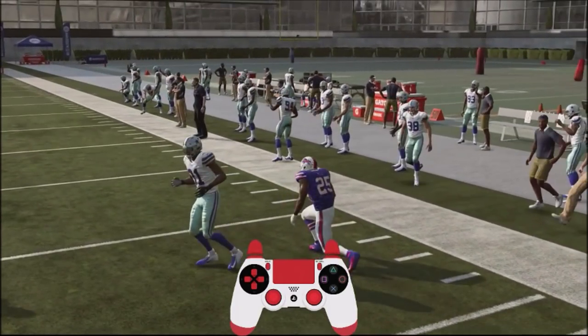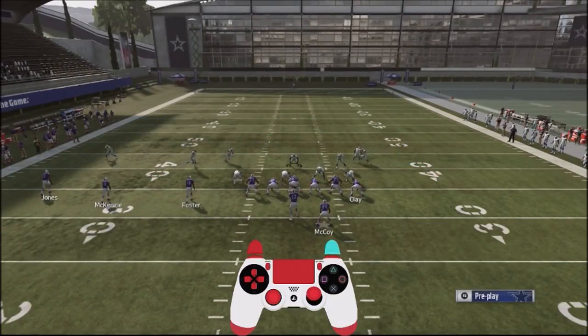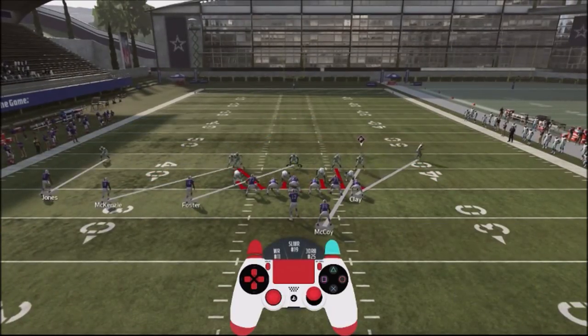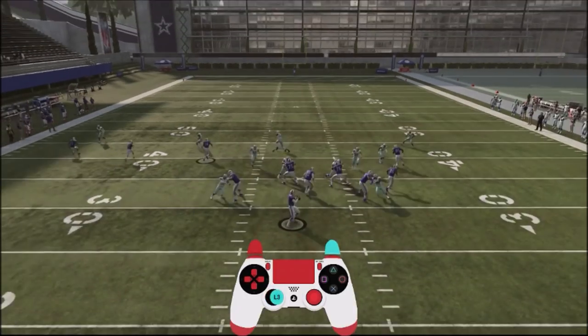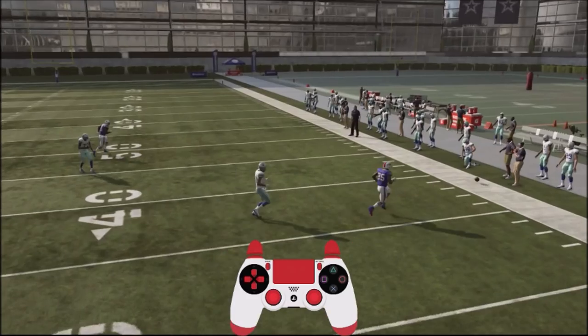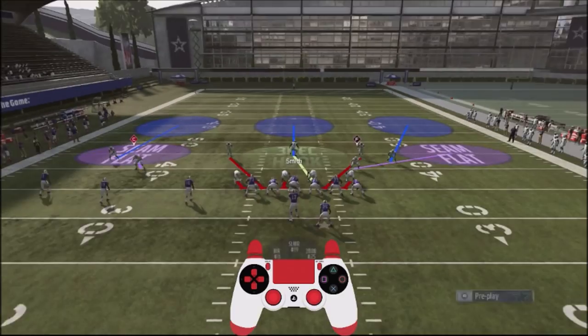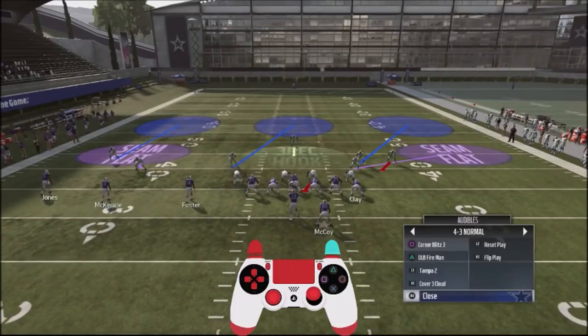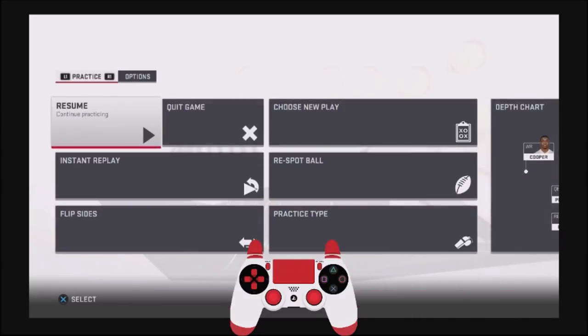Another adjustment: the Outside Linebacker Blitz audible is already set up, so I just hold left trigger and it covers the guy over the middle. The computer gets rid of the ball quickly, as he should. If my opponent rolls out a lot with his quarterback, I'll jump into Cover 3 and show you with a boot play how that can catch him off guard.